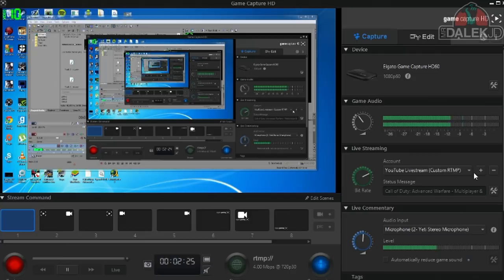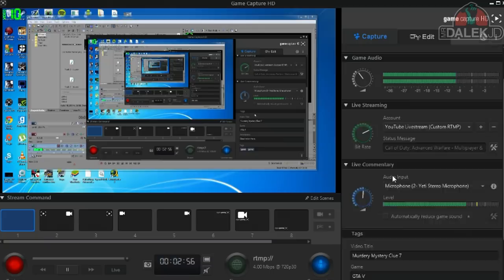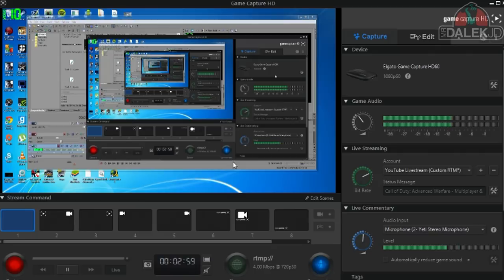Rather than messing about with software like XSplit or OBS, you can just dive straight in and stream in crisp 1080p directly from the Elgato software. You can title your stream on Twitch right there. I've got a link in the description if you're interested in getting one of these — it will honestly save you so much time and effort. It's a really robust and awesome capture card, and I've used an Elgato for about two years now. I wouldn't recommend any other capture card.